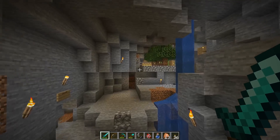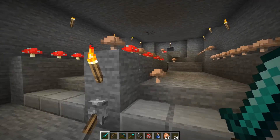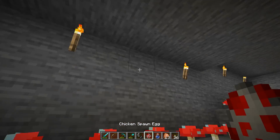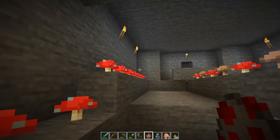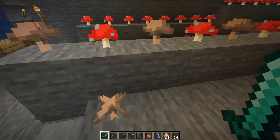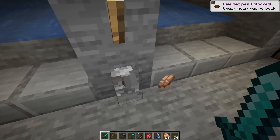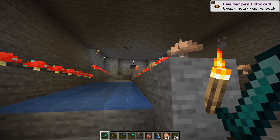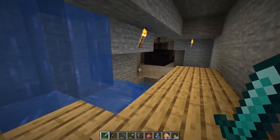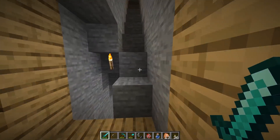One more thing I wanted to show you guys — the mushroom farm. Before mushrooms were growable with bone meal, you had to find them naturally and they only grew underground where it was dark. The whole idea was to get mushrooms to grow down here in two channels — red and brown — then crank up the water and it would pluck the mushrooms and carry them right down to you. It worked pretty well, but not long after I made it, giant mushrooms were added, along with the whole mushroom biome, and it became obsolete. A lot of this stuff was rendered obsolete with new updates.